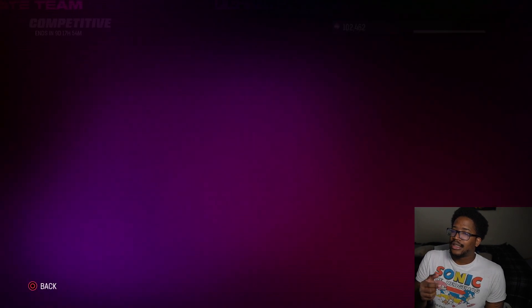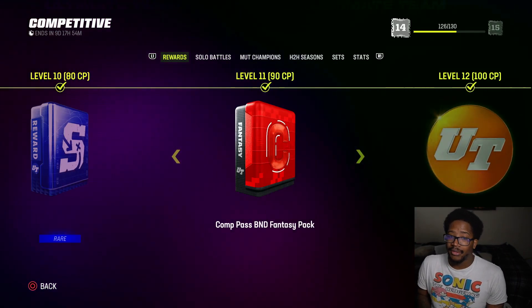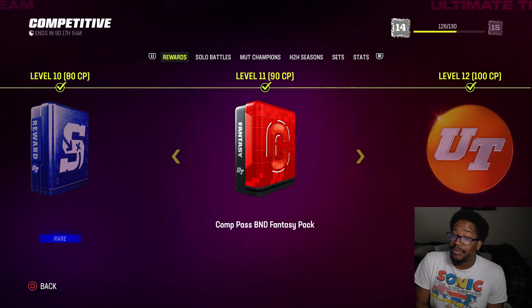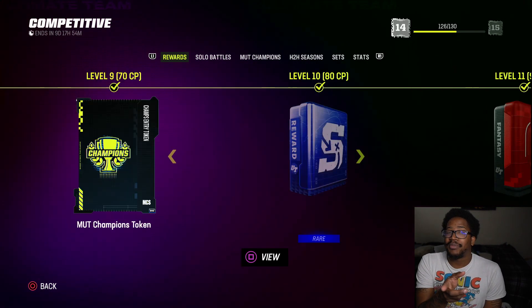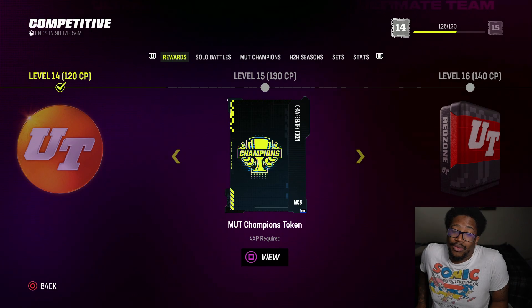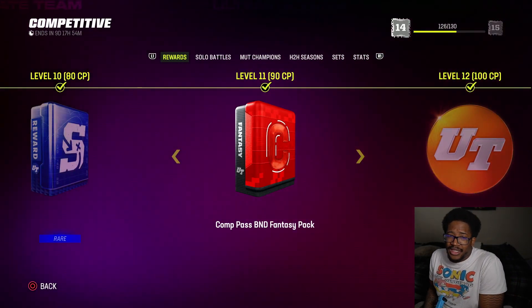The pack I'm talking about is at level 11 — 90 competitive points comp pass fantasy pack. This probably needs to be at least somewhere around here or even a little further down. No one wants mutt champ tokens, EA, but 90 CP isn't really that much.